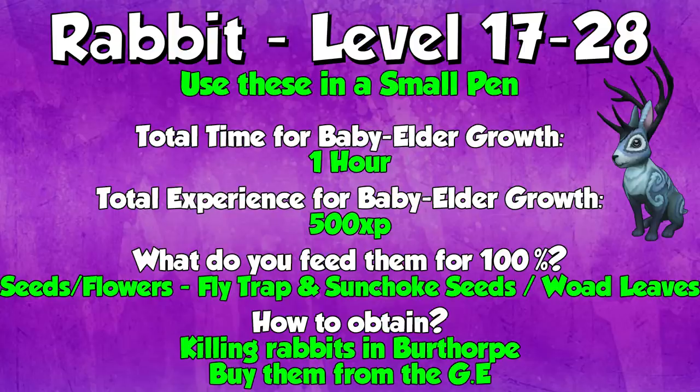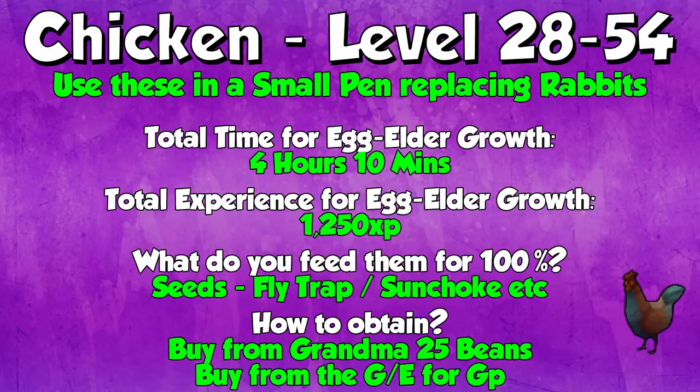Starting off, when you first unlock Player Owned Farms, the only thing you can do from level 17 to 28 is Rabbits. These are in a small pen and the total time to go from baby to elder is one hour. The total XP from baby to elder is 500 XP. You want to feed them seeds and flowers so they can be 100% happy — Flytrap and Sunchoke seeds are super cheap, or Woad leaves are super cheap as well, and a very good Iron Man choice from the farmer in Falador. If you're an Iron Man, you can kill the rabbits in Burfoot right near the lodestone. If you're not an Iron Man, just buy them from the Grand Exchange.